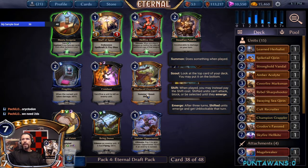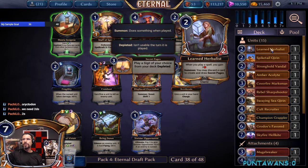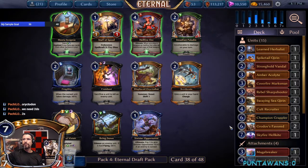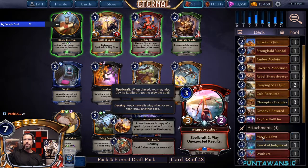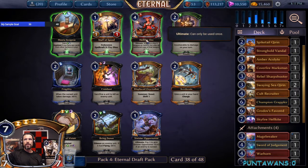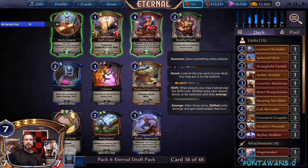Looking here: Hellfire Oni is actually really good with both Sword and Warhorn because it puts double on them. We might have to consider the Display since our two-drops are one, two, three — we only have three two-drops and one four-drop. But it's a niche situation and we already have a four-cost 3/3 in Cult Recruiter. We do have two solid targets for Hellfire Oni but we're not hellbroken if we skip it. We'll go ahead and take the Aroctodon here.